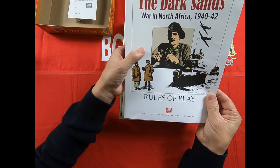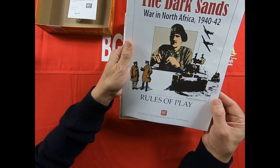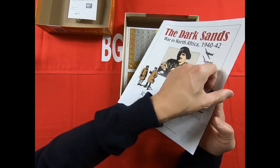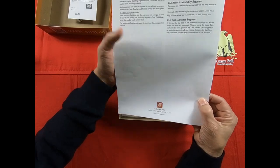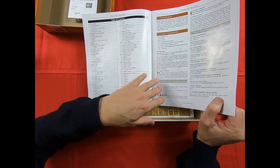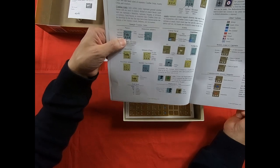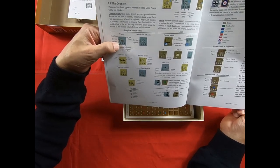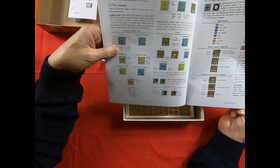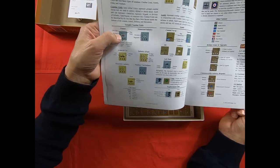Then finally the rules of play. The first page features another typical image by Roger McGowan — this time we find Montgomery and, I believe, either Churchill or another figure, though I'm not entirely sure. The rulebook is 20 colorized pages. At the beginning we find a description of the game components and two pages dedicated to the analysis of the counters, which are quite large — you can read all the digits.